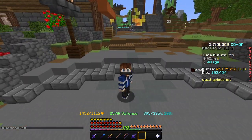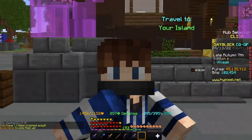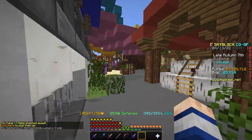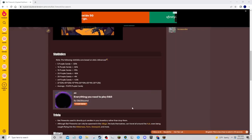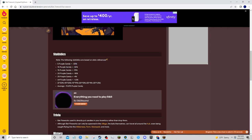Bat fireworks are a thing that the Fearmonger sells. You spend 100 green candy on them, launch them off, and they create bats in the sky, giving you a flat amount of purple candy instantly while also raining green candy. The reason this is profitable is because of how much purple candy you actually get. The fireworks have chances to give 5, 10, 15, 20, or in rare cases 25 or 64 purple candy. Someone did the math and you get around 11 purple candy per bat firework on average.